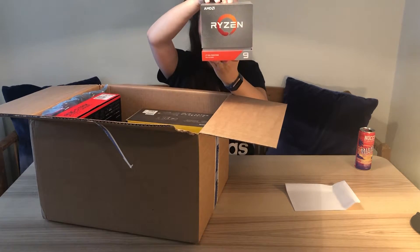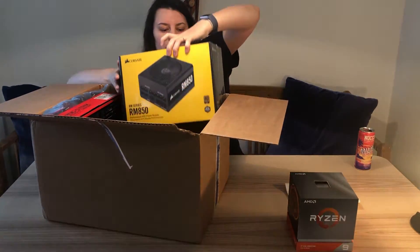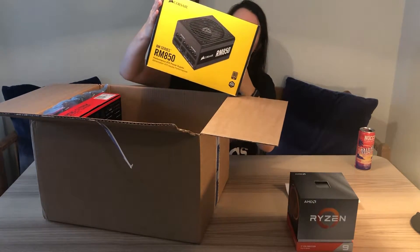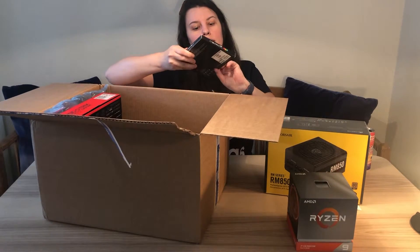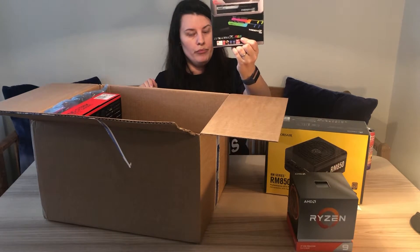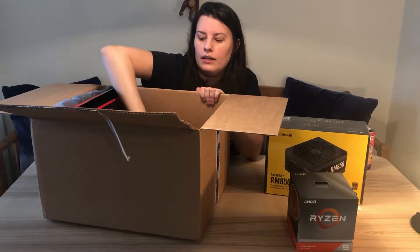AMD Ryzen 9. What do we have more? We have something heavy — it's a RM850 power supply. We have this little box, I don't know what it is. Oh, here's the Trident RGB from G-Skill. The memories. More memory than in here. And another one.